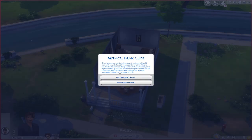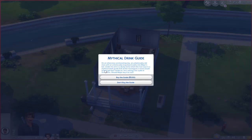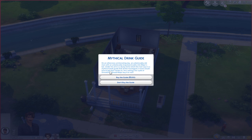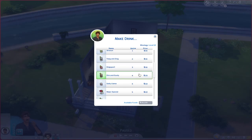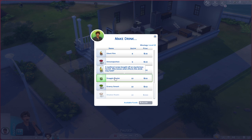So it says 'Medical Drink Guide': on an otherwise uninteresting day, an unbelievably old man with an unbelievably long beard walks into Major's bar. Under his arm is a dusty tome — a mythical drink guide that all the mixologists in town would love to get their hands on. He's selling it for a pile of simoleons. Should Major buy it? We are obviously going to buy the guide. Now if you click on your bar and go to Make Drink, you can scroll all the way down and see the Snaggle Fluster recipe, which helps you level up skills three times faster.